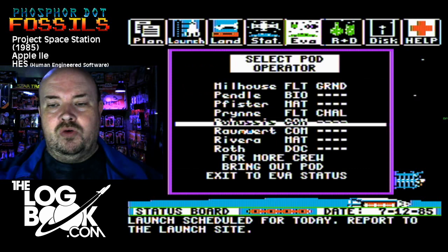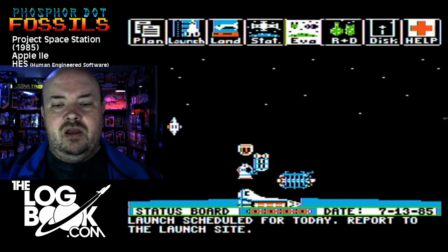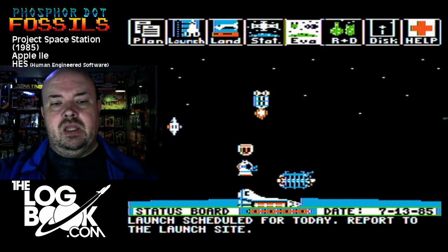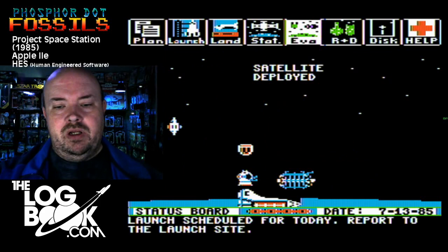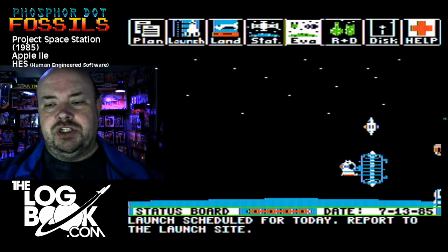Now we are to deploy a satellite to low orbit — let's go ahead and do that. We're in our construction pod. Fire satellite to orbit — get gone. Satellite has been deployed and now the money starts flowing in. The construction pod, as you can see, owes more than just a little bit to 2001: A Space Odyssey.